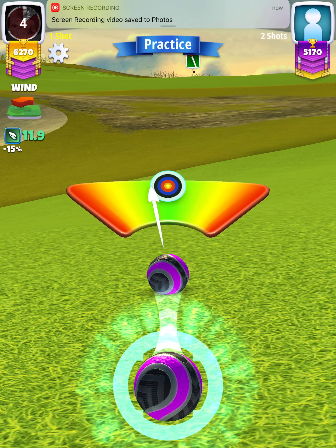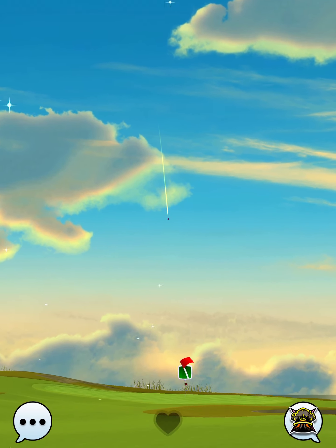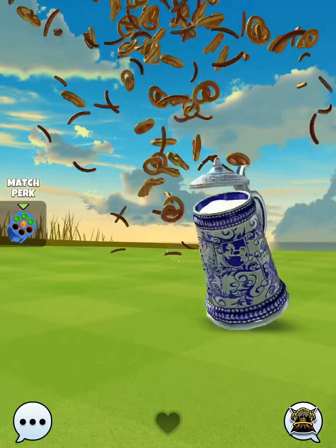We want to make sure we center the ball and hit perfect. The ball is going to land on the fairway, bounce up onto the green, and we're going to roll out center cup for the eagle on hole number eight.